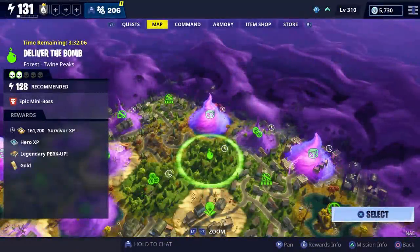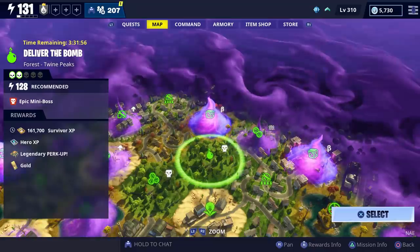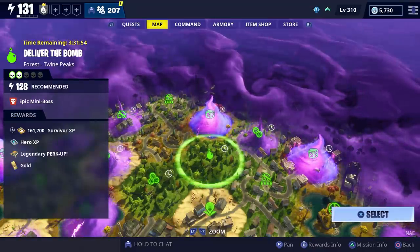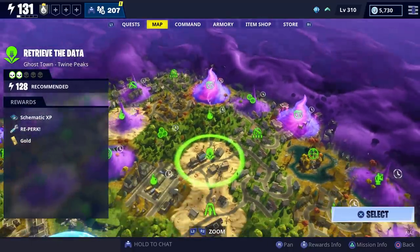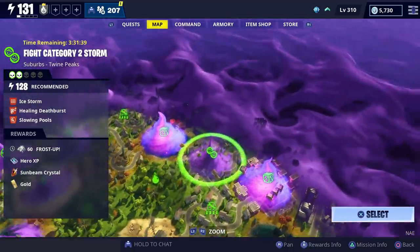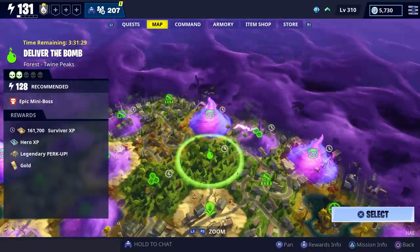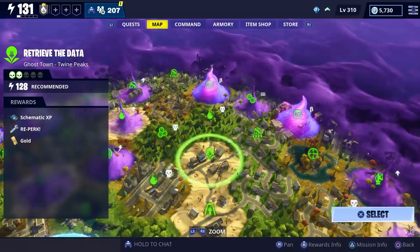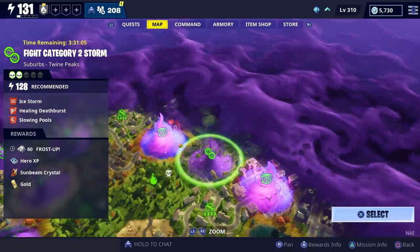For today's video we're going to try to solo our first power level 191 mission. In order to get power level 191 husks, you need to increase the difficulty on any regular power level 128 mission — it has to be a regular mission because you can't increase the difficulty for group missions. If you increase the difficulty to the max you'll get power level 191 husks, and the one we're going to try to solo is this Fight the Category 2 Storm.